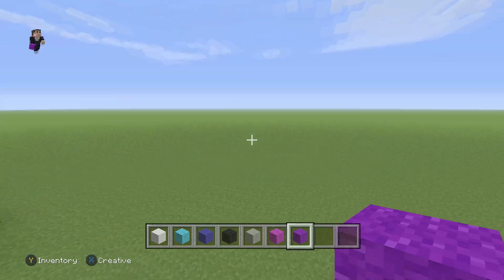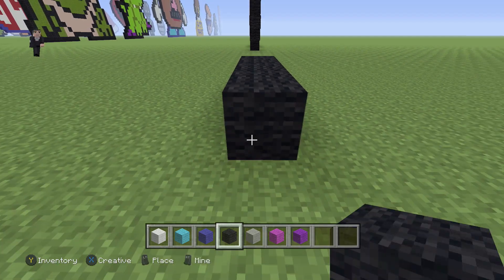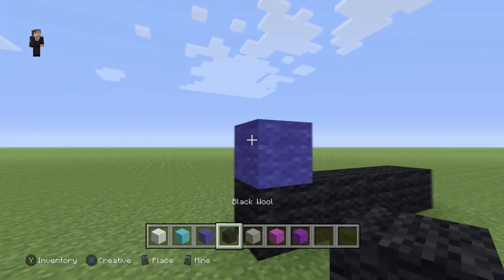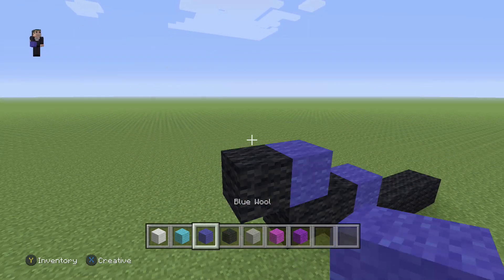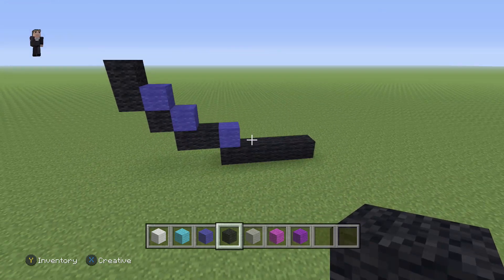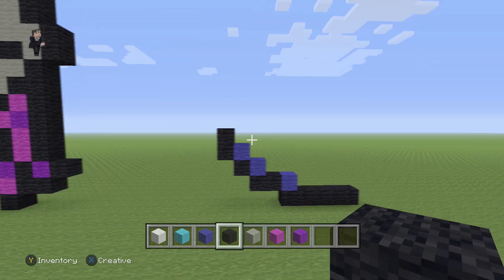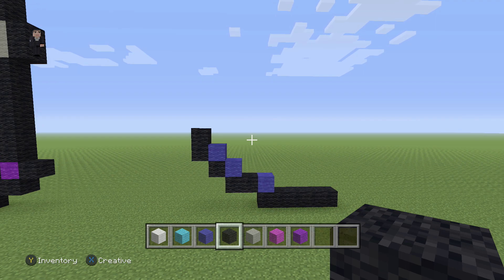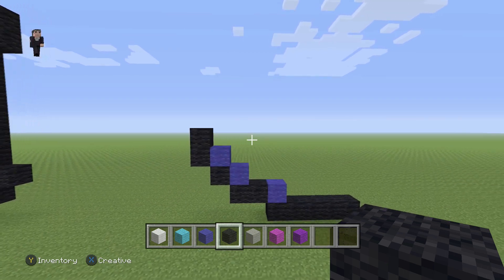So let's go ahead and build it with just five blocks of our black wool — one, two, three, four, five. After we have those five black wools, we're going to place a blue, then two black wools, a blue, one black wool, a blue, and two black wools going up. Make sure this is five, two, one, and two. Every so often after we build something, I'm going to be taking a step back so you have an opportunity to pause if you need a little bit of extra time building.